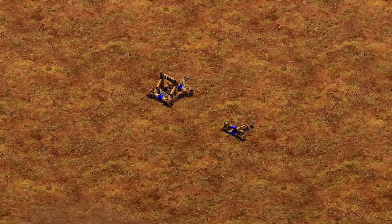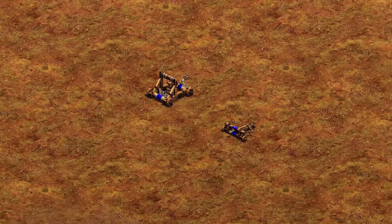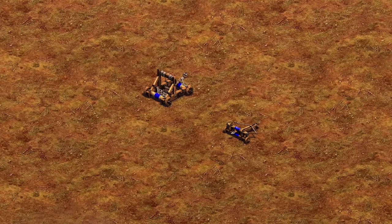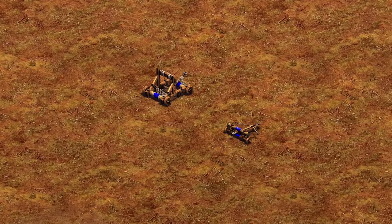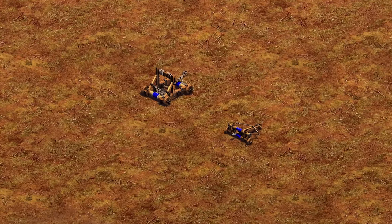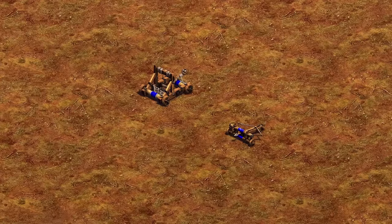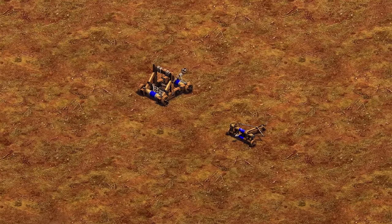The mangonel and the scorpion are both ranged siege weapons with seven range in the castle age, and that's really the focus of the video. It seems like they do the same thing — they're great against mass units, they shred ranged units when they get too close, and they're also very resilient to arrow fire. But what's the difference between them? When should you go for one or the other?